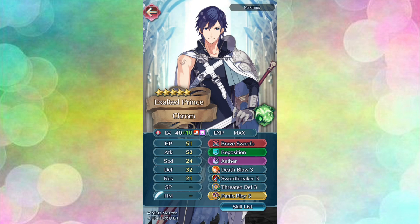He's got great attack of 52 and you've given him Death Blow 3 as well, so he'll be a monster player-phase unit. He's got Swordbreaker as his B skill which might make some matchups a little easier. He's got a great defense stat of 32 and low resistance, but Chrom shouldn't be going anywhere near mages unless he's going to KO them in the player phase. He's got Threaten Defense in the C slot which synergizes well with his kit. Lastly his seal is Panic Ploy, and that is a great choice for Chrom since his HP is 51. Chrom may have a lot of competition from the other sword lords in this game, but your Chrom is really special and can compete with the best of them. Thank you for sharing him with me.